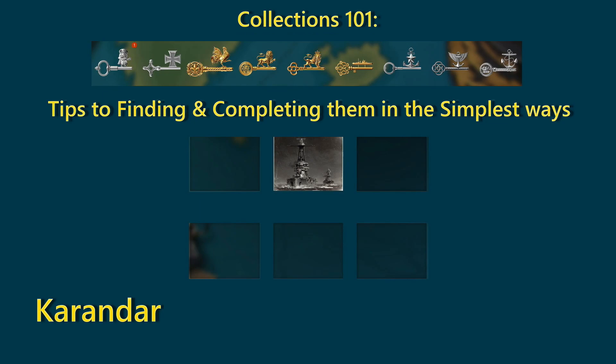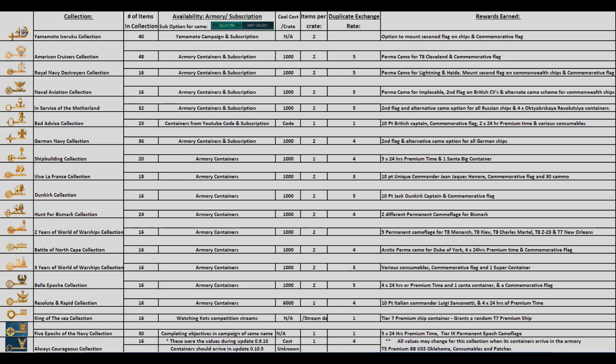Hey Captains, this is Karandar. Some of you might be quite familiar with the intricacies of collections in World of Warships, but for others newer to the game, you might ask: what is a collection? One quick question for all of you — do you know how many collections are currently available? Would you be surprised if I told you there were 18 collections available right now? Follow along and I'll explain where to find them and how to most efficiently complete them.